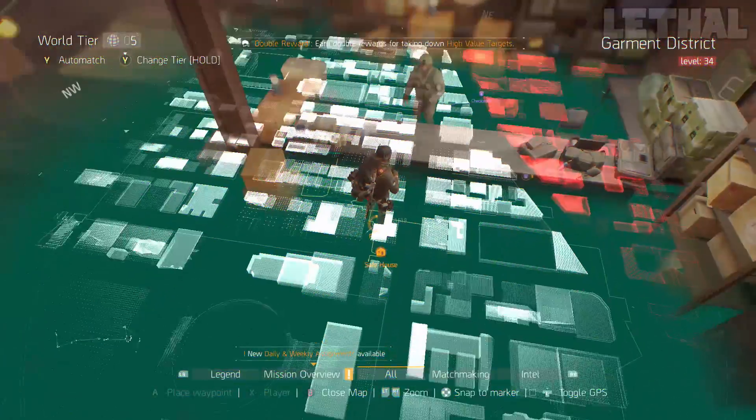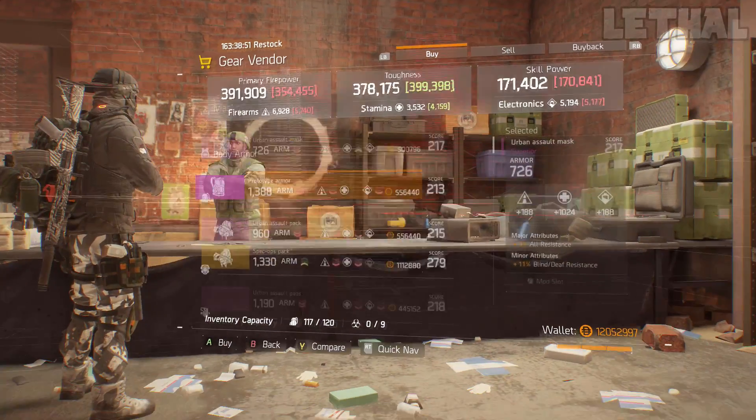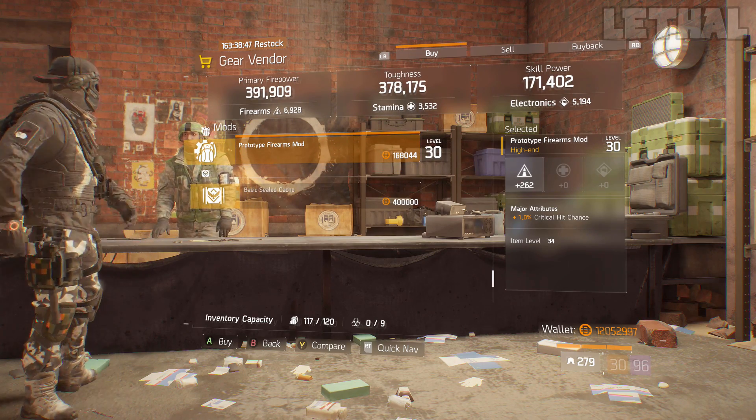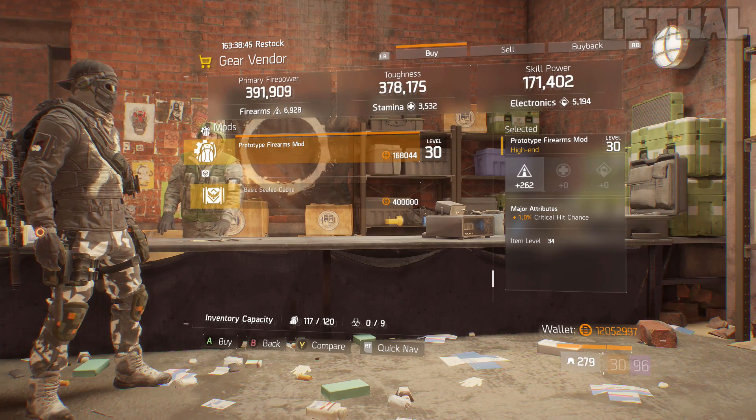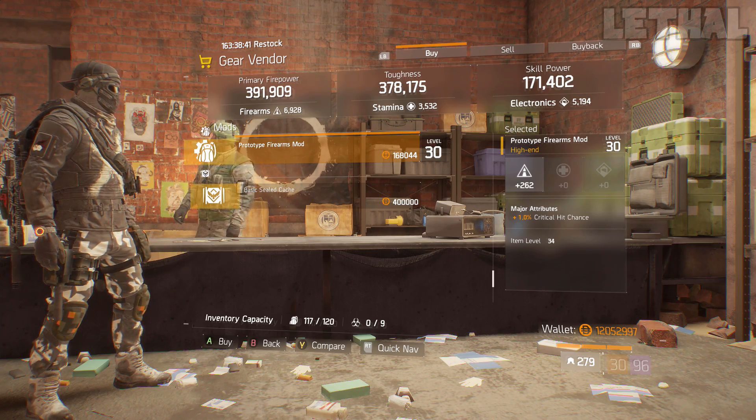If you're looking for a good firearms and critical hit chance mod, check out the Cavern safe house. He's selling a prototype firearms mod with 262 firearms and 1% critical hit chance. If you're making a damage build for PvP or PvE, this is a must buy.